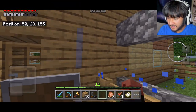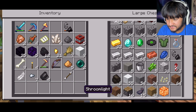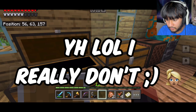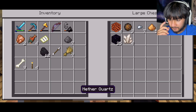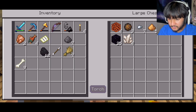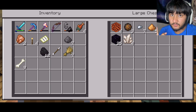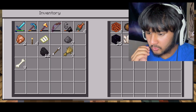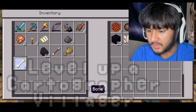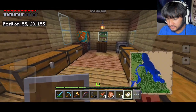We're gonna save building and reconstructing the house for a later episode. I'm gonna put away things I don't think I need — I don't think I need a hoe. After watching some bits of the trial chambers, one thing I know is we have to find a cartographer villager or get a cartography table to work our way to getting a trials chamber map.